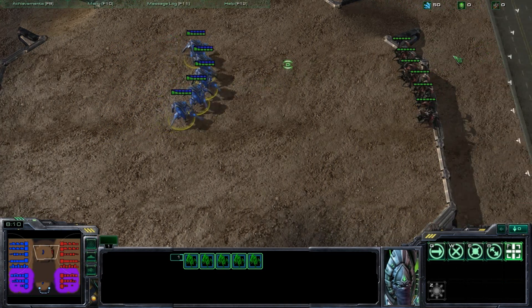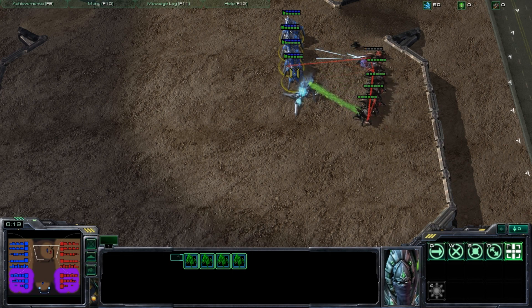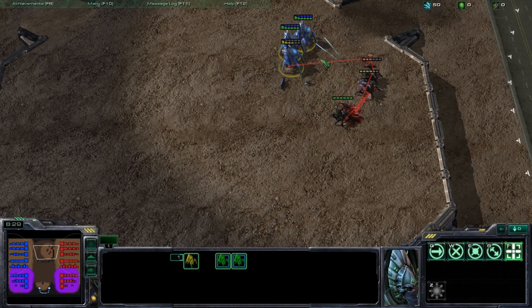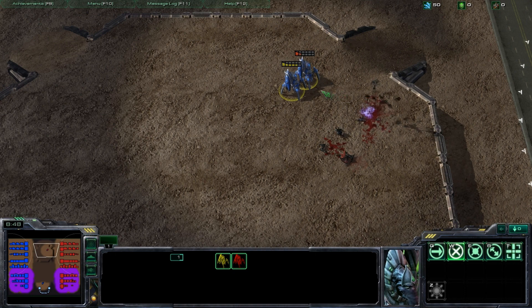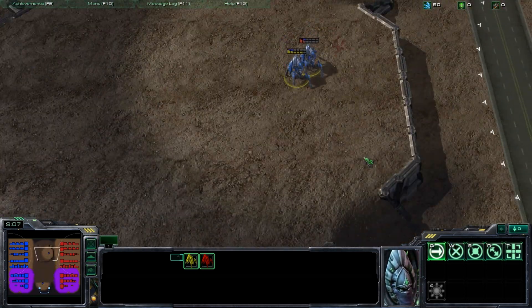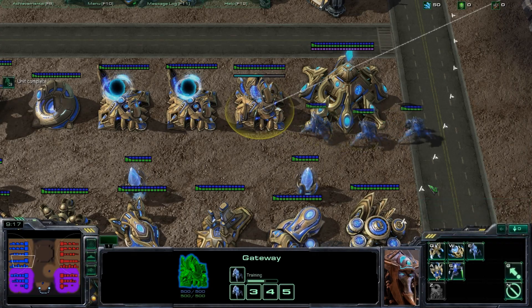We're going to engage the same way so both armies are firing at full volume, but we're going to have the stalkers firing at one roach at a time, trying to whittle down their numbers as fast as possible. I set up a shift queue and I'm not going to micro units back since that's not part of this example. They're whittling down these roaches a lot faster than if each was shooting a different target. We're going to see the stalkers come out two to zero only because I focused down roaches rather than letting them fire at whatever.